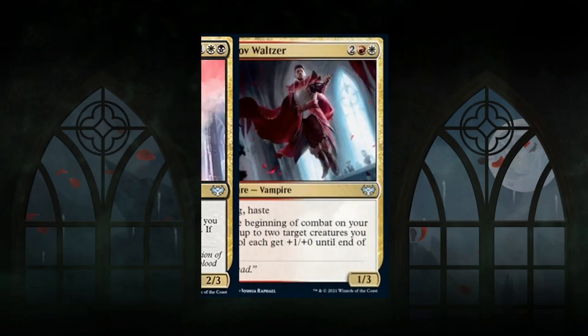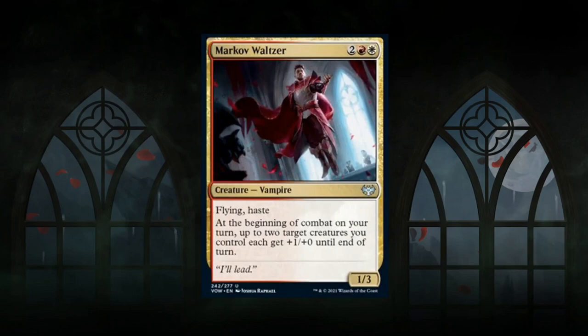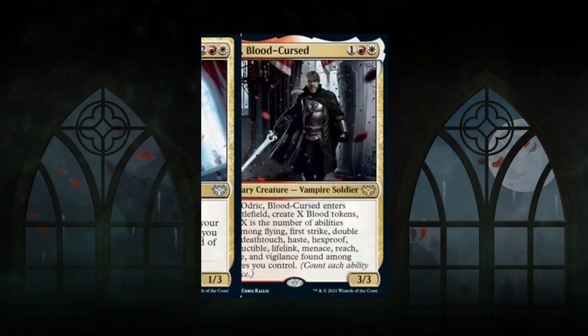Markov Waltzer is the red-white signpost uncommon — a 4-mana 1/3 vampire with flying and haste. At the beginning of combat on your turn, up to two target creatures each get plus 1/plus 0 until end of turn. It can target itself for plus 1, attacking for 2 with flying and haste while potentially pumping something else. It also plays well with the training mechanic by increasing a creature's power. The Waltzer gets a B grade — powerful evasive creature with a ton of utility.